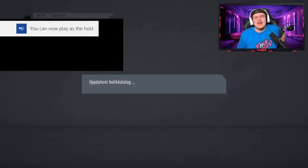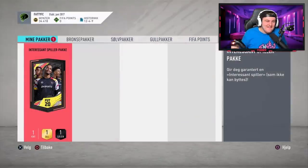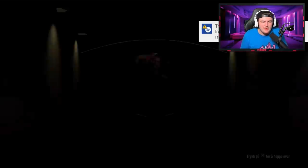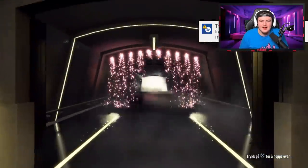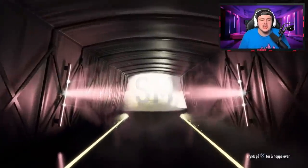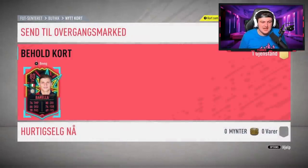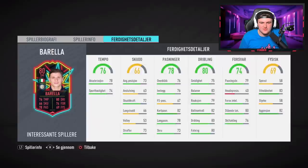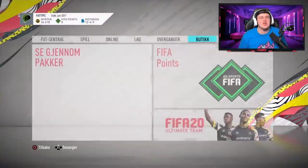Next up is Marius's pack. Come on EA, please. I've just seen on the transfer market — Pat Griezmann — so hopefully we can get something on that level. Fingers crossed. Not a walkout again, EA. Oh no — it's Barella. I feel bad. I didn't mind myself getting that, but I feel bad when someone else gets that. It's not very good, is it? But yeah, apologies Marius, I wish I got you something better.